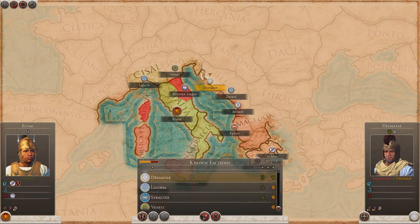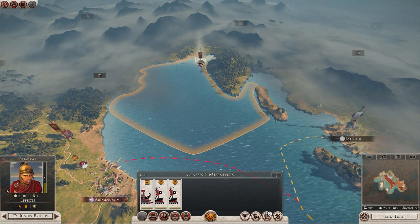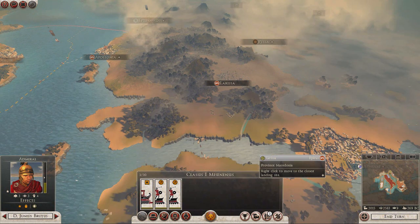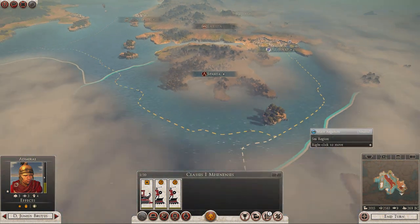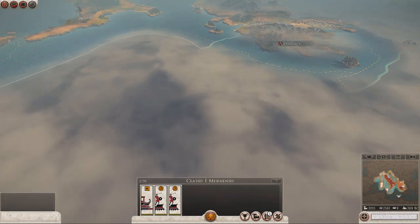Everything's looking good. We've got lots of money coming in from trade. Our money's looking pretty good. Now let's get this fleet on its way down the coast and off around here to start discovering some more factions.